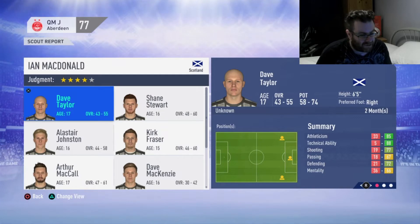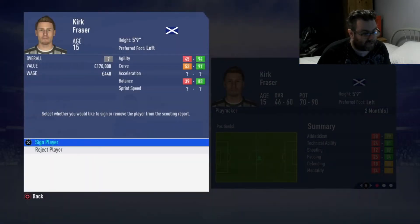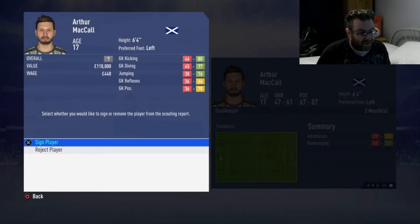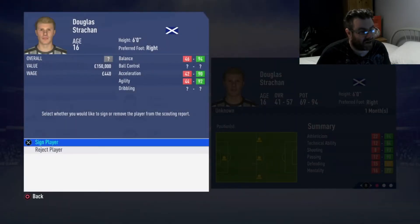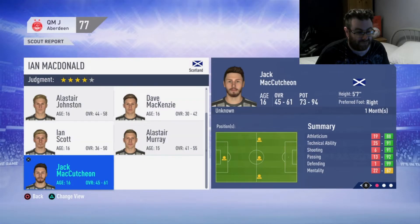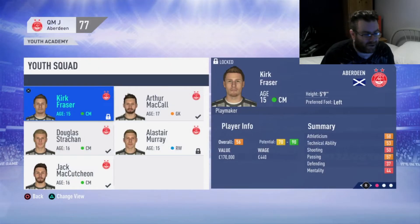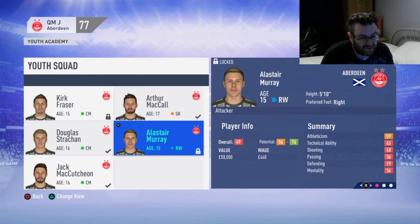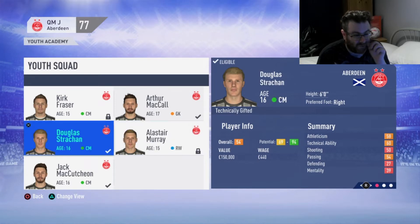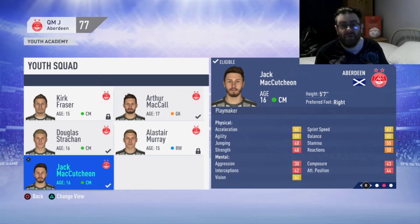Before we get to the next game, we've got a bunch of free agents creeping about — 74, 73 rated. We're going to sign a few. Douglas Strachan — you look immense, sign you. Jack McCutcheon — fucking hell, sign you as well. Youth Academy: Kirk Fraser's a 56 at 15, McCall is 54 with a chance to be good, Murray's potential doesn't look great but he's 54 so we like him, and McCutcheon is a 55 with unbelievable potential. We will be tracking these guys as we go on.